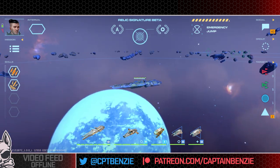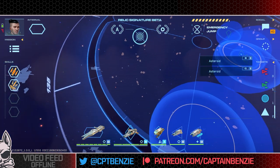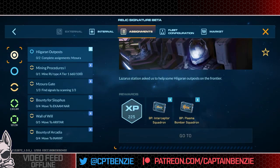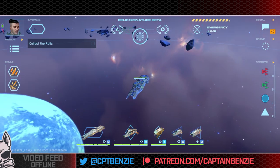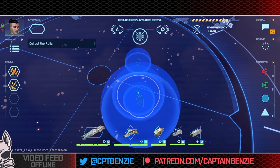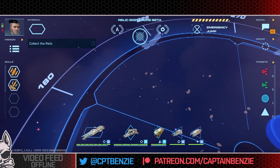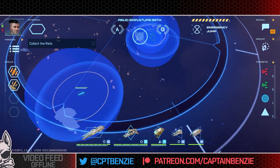My concern isn't really with monetization — I'm enjoying the game, really enjoying it. I'm just not entirely sure sometimes what I'm supposed to be doing. Like here: collect the relic. Where is the relic? There's no information about where the relic actually is. Those blue circles are my other ships — my frigate, my interceptors and bombers, and the resource collector. Those aren't the relic. So where's the relic? There is so little information this game gives you sometimes.